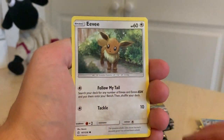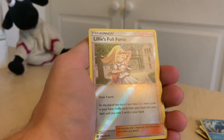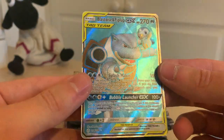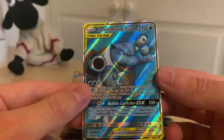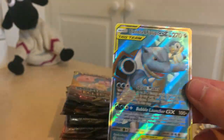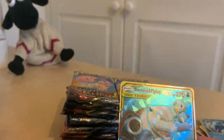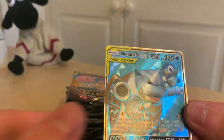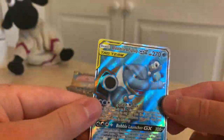So Drillbur, Tangela, Eevee, Duskull, Timburr, Lillie's Full Force. Wow, look at that mate — Blastoise and Piplup! Is that an ultra-rare full art card right there, guys? That's insane. That's one of the reasons why I got Cosmic Eclipse — because you've got Blastoise, you've got the Diamond and Pearl stuff, and you've also got Palkia, Dialga, all those kind of things. But that's really, really nice. That's actually an amazing pull.